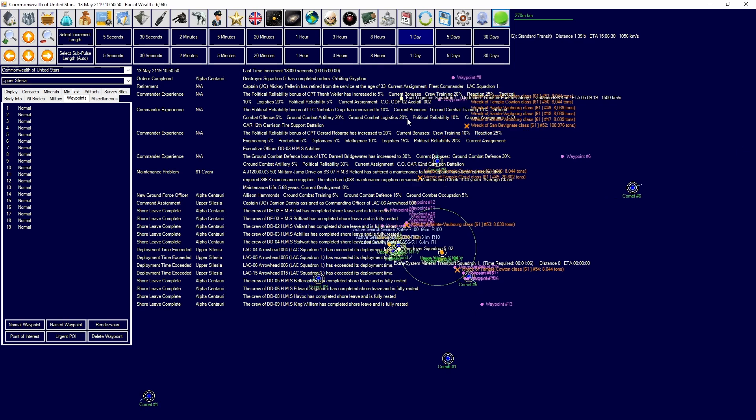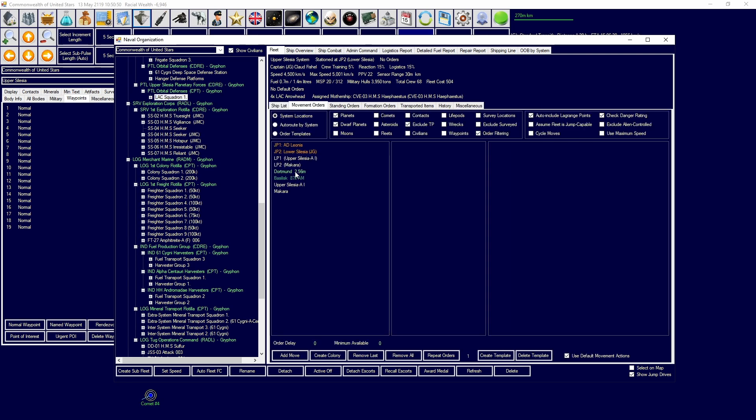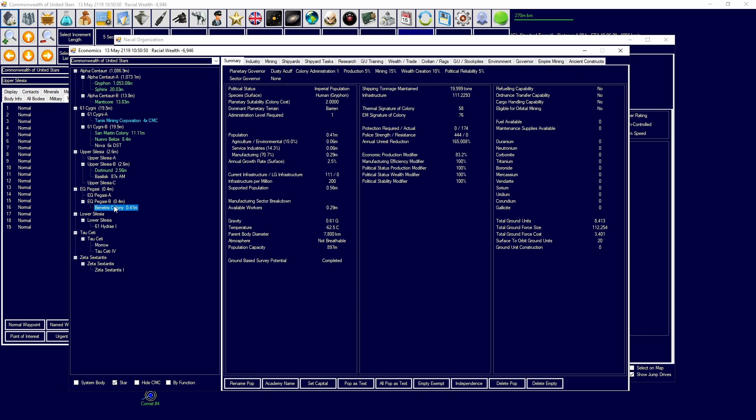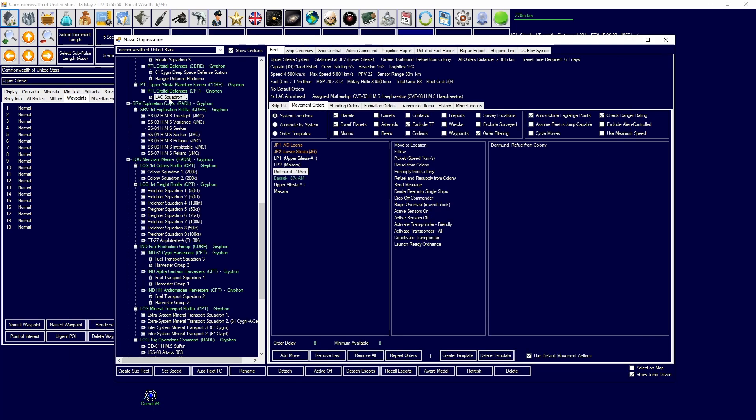Complete shore leave. Arrowhead has exceeded time - that is going to be the Lax squadron that needs to head back to Dortmund to refuel. That's 4,000 tons, and we left on Dortmund 26,000. We need to be able to actually maintain that. Let's see how our salvager is doing - pretty much done.